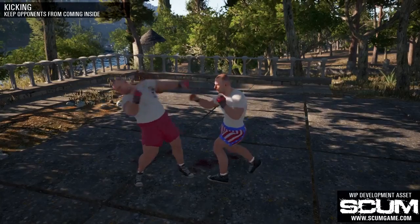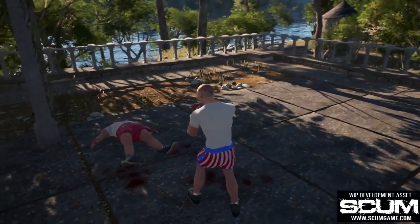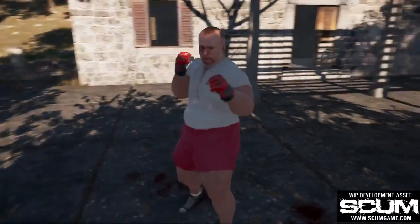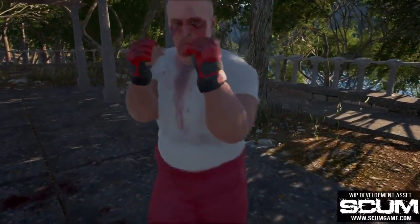The skill level of your character will define the types of moves your character will use during the combat. For example, he might do a simple jab or a cross. Or, if he's more skillful, then he can step in close to the distance and use a more powerful punch.